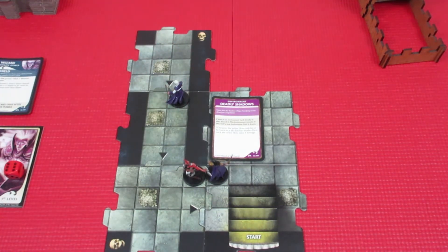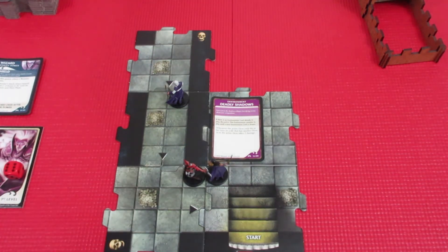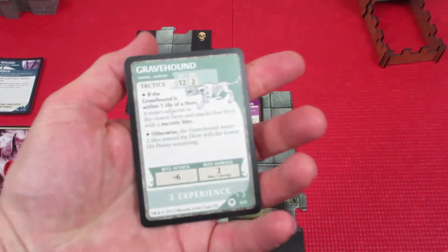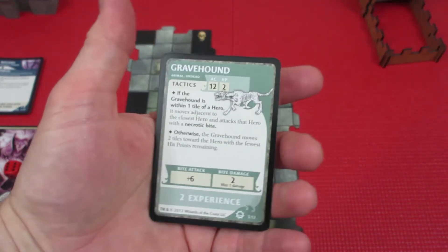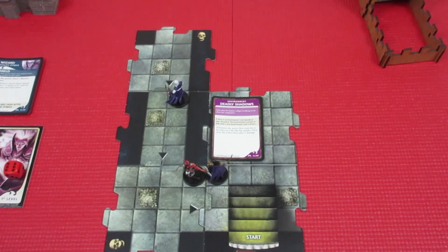Oh no — it's another black triangle space! That means another encounter card. And our monster card is a Grave Hound — two hit points, armor class 12. I'm going to turn the camera off briefly to find the Grave Hound miniature and we'll be right back.